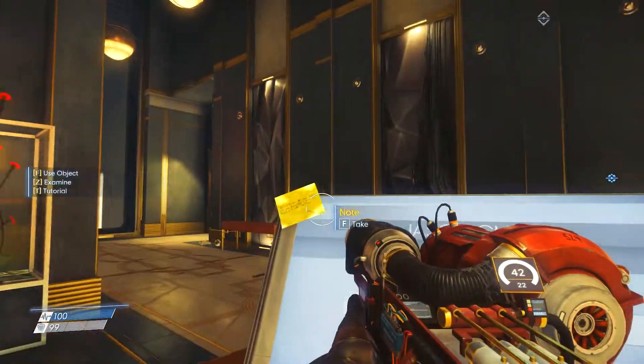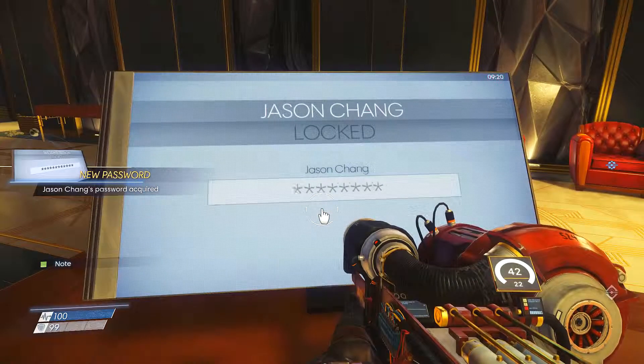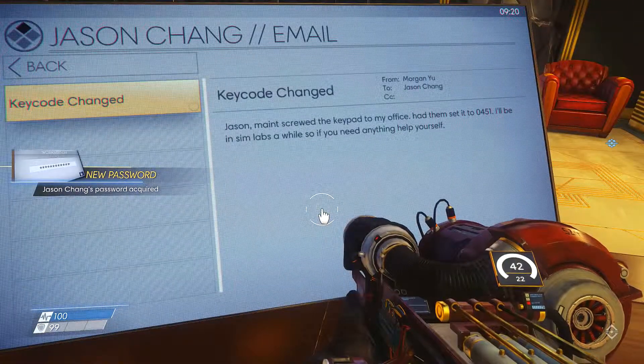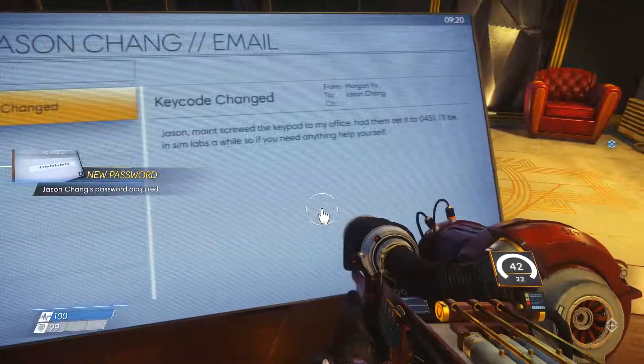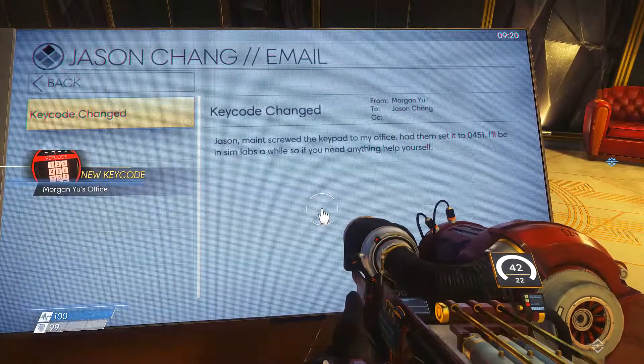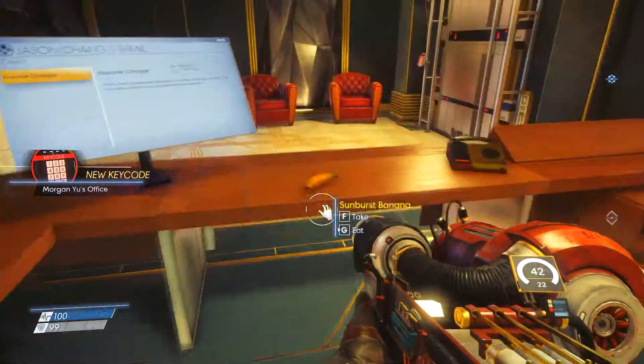Don't know the password — unless it's here. OMG hotboss — what kind of email is that? 'Jason, mate, you screwed up the keypad to my office. Add them to 0451. I'll be in SimLabs for a while.' Thank you for that, my friend!